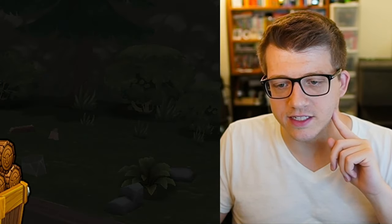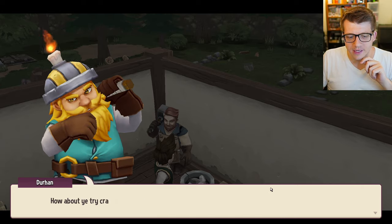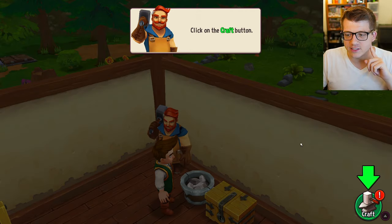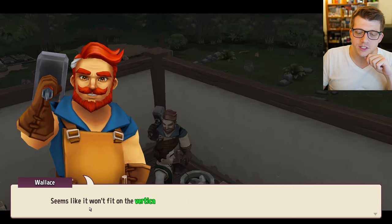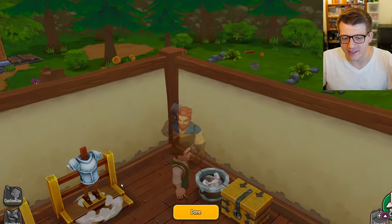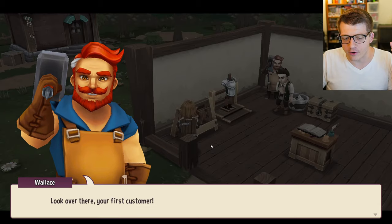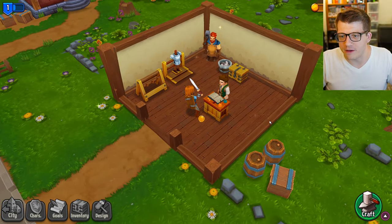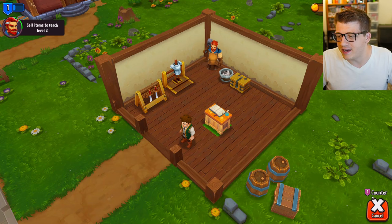A kobold miner introduces himself - he'll be sending iron from time to time. We craft a human-sized breastplate, which goes straight to storage. A mannequin does the trick for displaying armor. Our first customer comes in wanting to buy the sword we just crafted - 50 gold. You're starting to look like a real shop titan!